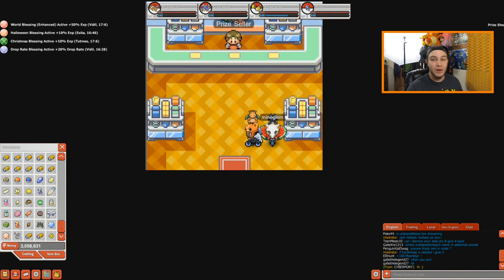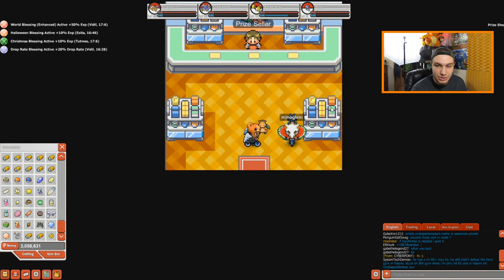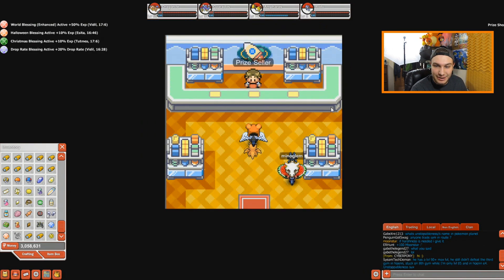Thank you guys for watching. That's how you get Riolu slash Lucario — it takes a long time and a lot of money, so it's going to cost a lot of resources in your game. If you did like this Pokemon Planet video, there are also other Pokemon Planet videos you can click on. Be sure to leave a like on those videos too, as well as this one. I'll see you guys in the next video — thanks for watching.